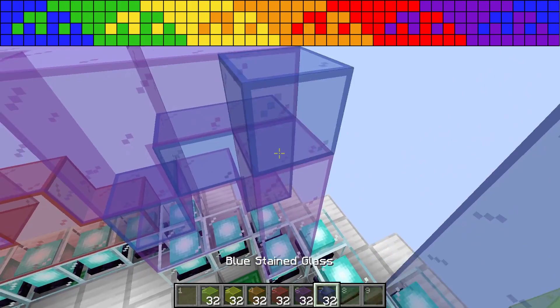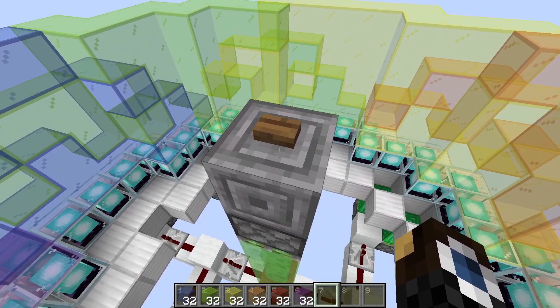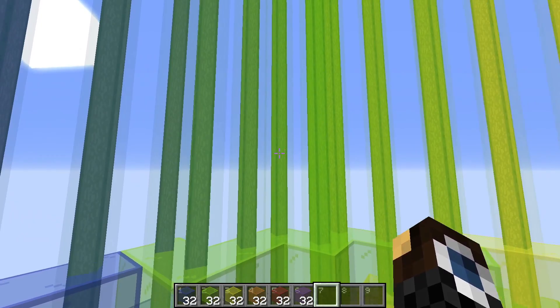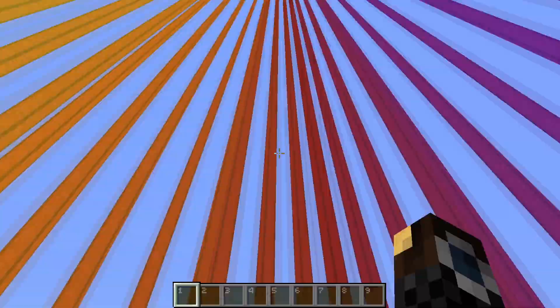And there we go — all the glass is in place. Push the button and everything activates nicely and evenly. The gradient worked out quite well. No obvious mistakes — everything looks great. You're basically done. I'm just going to put a roof on it, and there you have it: your beacon beam is ready to go. Push the button and enjoy a nice rainbow around you, or integrate it into your landscape wherever you want.